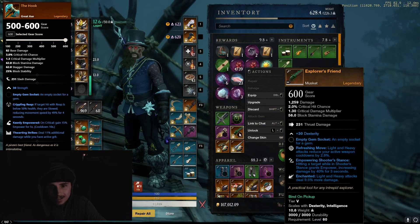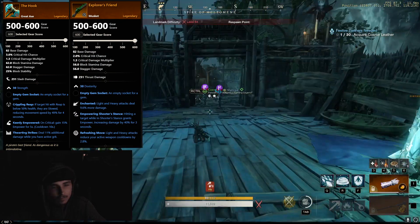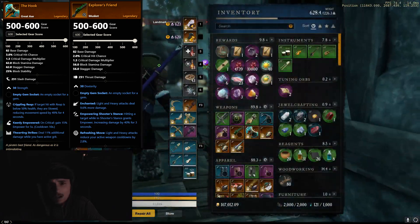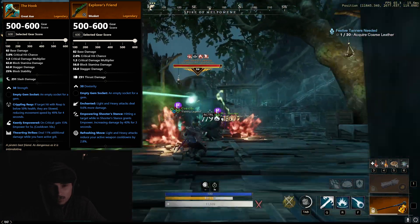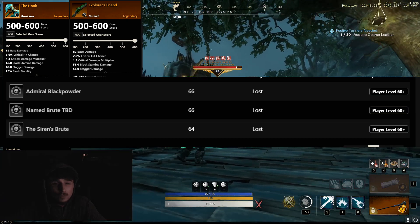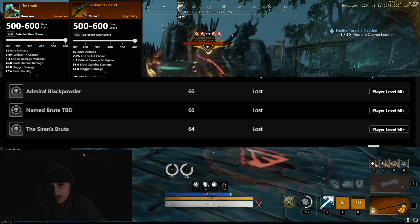He's dropping weapons like the Hook and Explorer's Friend. All of which come from the new dungeon that's coming out next week. So if you want to get your hands on a couple of these brand new weapons and try them out, I suggest you come up here and farm the Sirens group. I'm going to put a link in the description to the New World database so you can actually confirm yourself that he's dropping these new dungeon items.